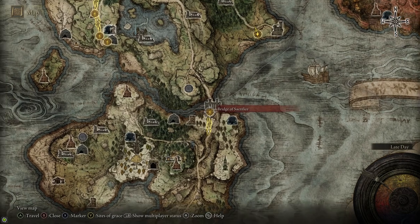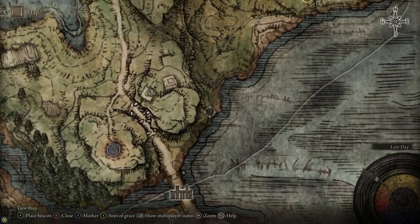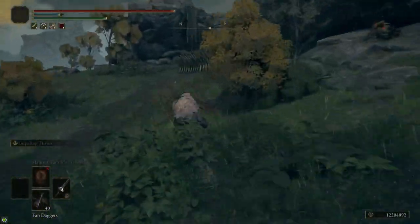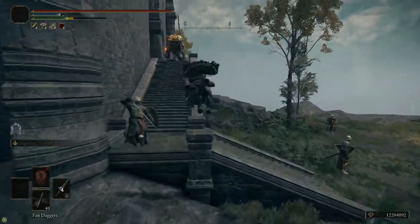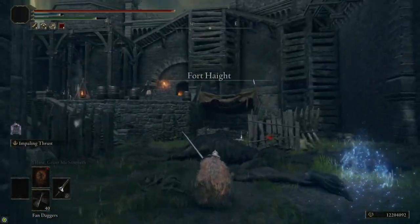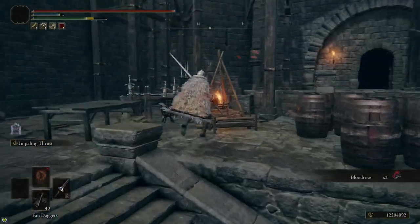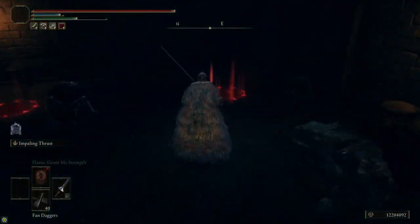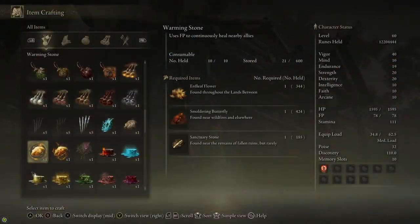Alternatively, from the Bridge of Sacrifice, if you head up the bridge you can follow the coast and that'll take you directly to Fort Haight. From the Site of Grace, follow the road up into Fort Haight — there are some monkeys, be careful. Just outside of Fort Haight there's a golden seed, so make sure you grab that. Inside Fort Haight there's a bunch of enemies throwing firepots at you. Inside this little room, on this corpse, there will be the crafting recipe for Blood Grease.